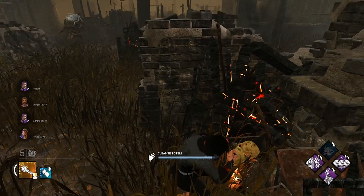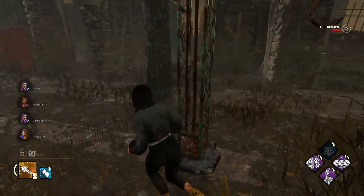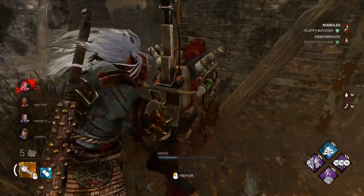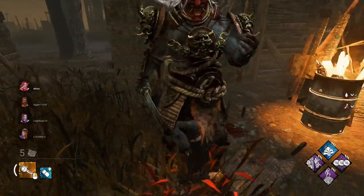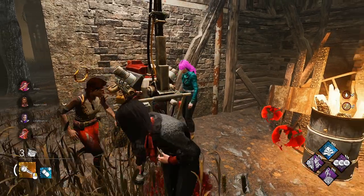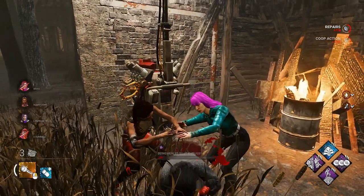All right, we are getting hit for doing this totem, but it's worth it. Take a hit, we'll hide inside. He doesn't see it. All right, we are not gonna talk about that last hook. We are gonna do the gen and get healed and act like nothing happened.